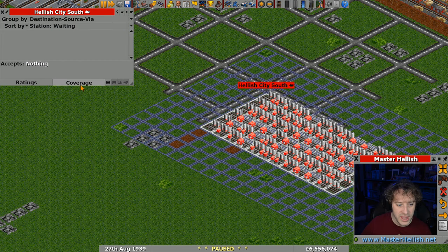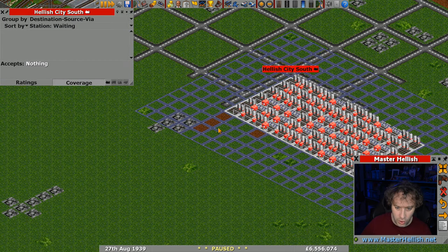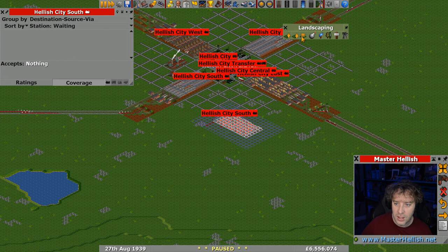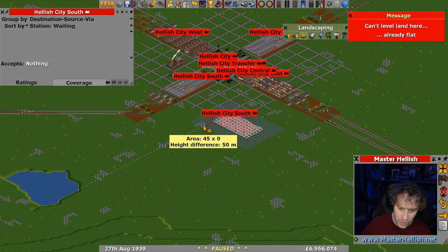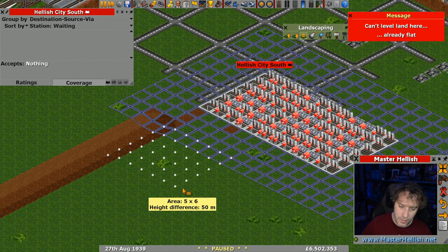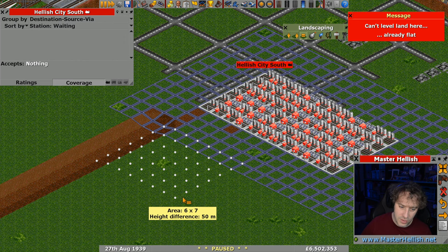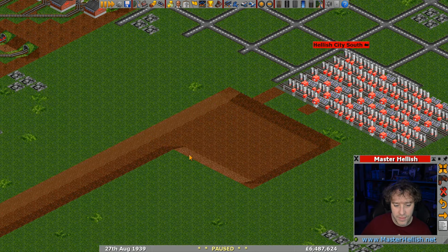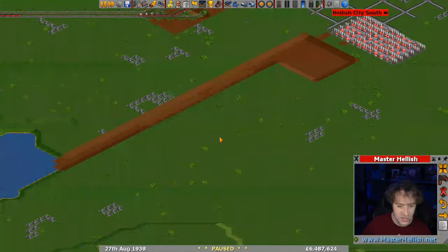Now we need the wharf within the coverage, so the corner of the wharf needs to probably be over here. We're going to need water to be able to build a wharf, so I'm just going to eyeball a strip. There we go - we eyeballed a strip. We'll come this way, make it a little bit bigger to begin with, let that fill up with water, and see if we can get a wharf in there sometime soon.